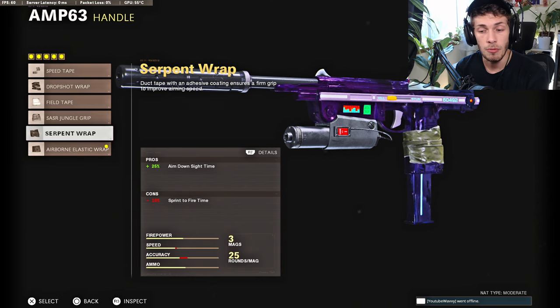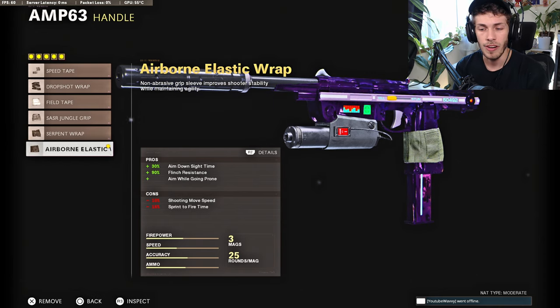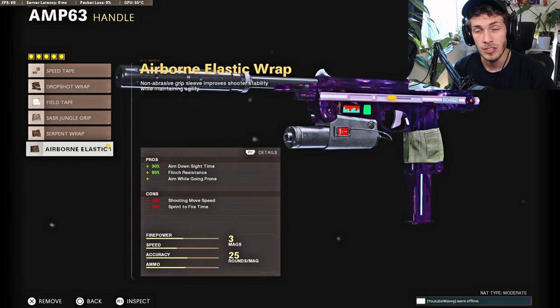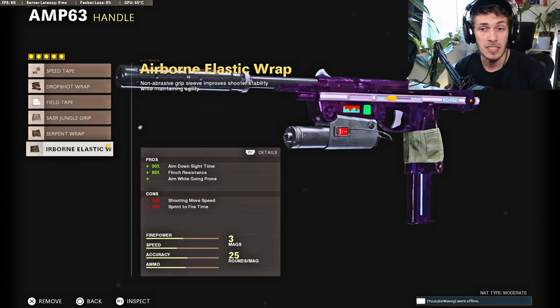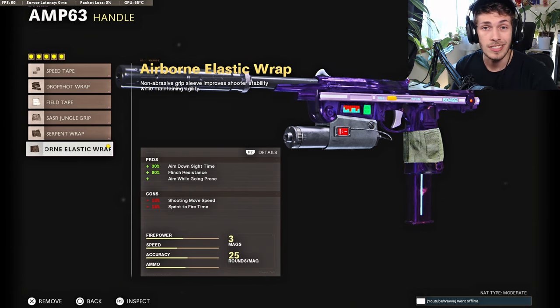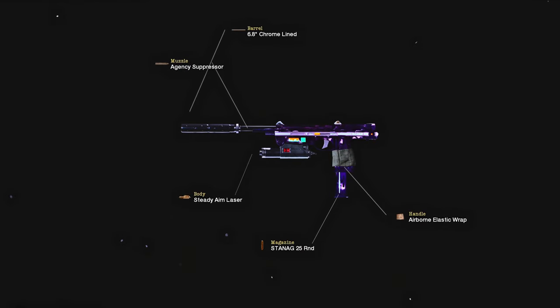You can also do the Serpent Wrap — you won't get as much ADS speed but you won't have as many cons. The cons for the Airborne aren't really an issue because these values are already really high since this is a pistol. So if you come across a player with an SMG and you've got the Amp out, even with the Airborne Elastic Wrap you should still get first shot. And here's the screenshot for the best single Amp setup in Cold War.